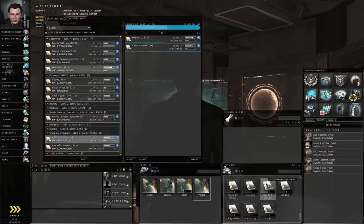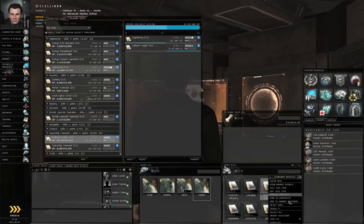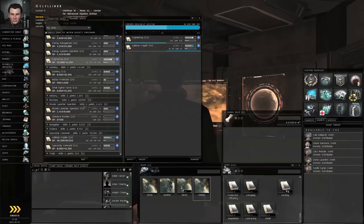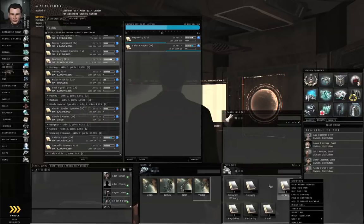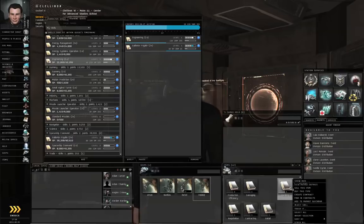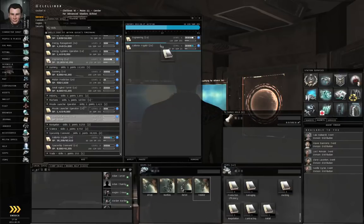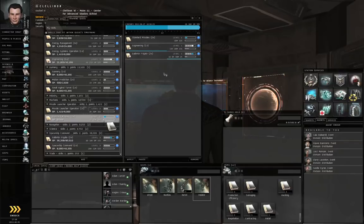I finished Missile Launcher Operation Level 2, so I'm going to go ahead and inject Standard Missiles. The option to Train Now to Level 1 isn't visible in the right-click menu if you've already got the training queue open. I'm going to throw in Standard Missiles — I only need Level 1, but I'll throw it up to Level 2 since it won't take too long. And I'm going to click Apply.